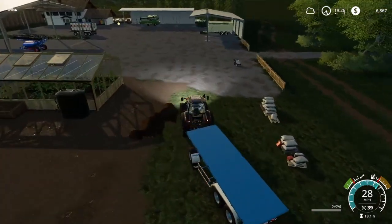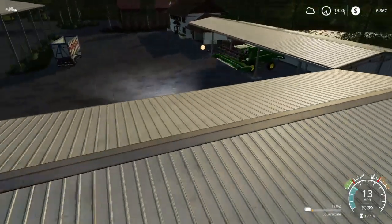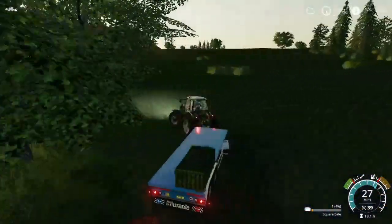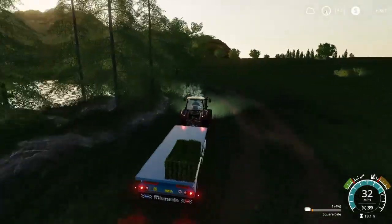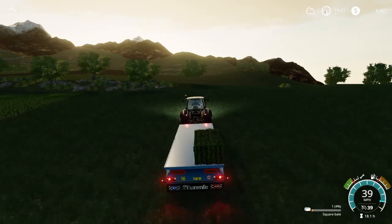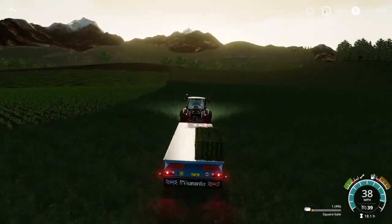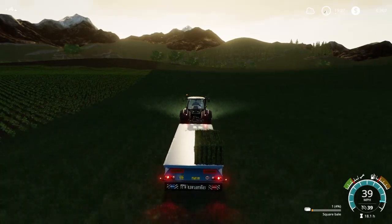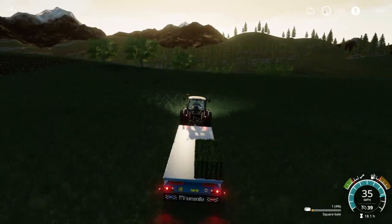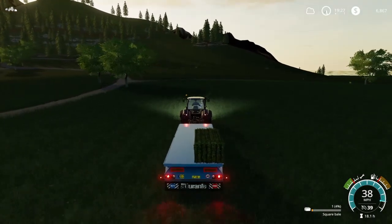We'll go get that grass bale and get the rest of the bales, bring those back, set the trailer in there, and then we're gonna skip ahead for the night. We should be in transport mode - there we go. We're in pickup mode, we'll switch back to transport mode. Once I do the cotton and get the first bale done, I'm gonna bring this over to see if it will pick up a cotton bale. If it will, I'm gonna have to rent the cotton bale trailer because there's only two of them unfortunately.